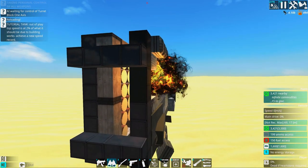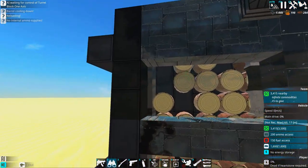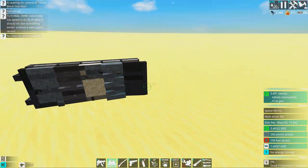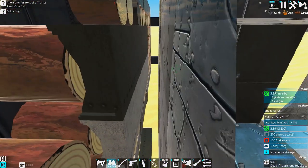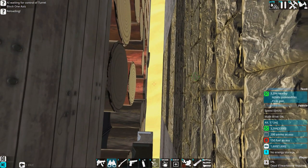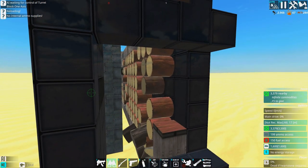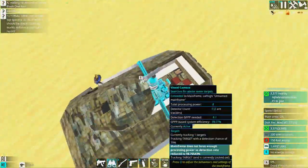High explosive squash head - HESH - basically uses the armor against you. You can see the damaged block behind there. When we shoot through, you can see in the next shot it spawns fragments behind it. What it basically does is create an explosion at the surface of the armor and then spews fragments from the armor itself to behind it. When we shoot the heavy armor, the fragments are real dangerous and can even damage the heavy armor behind it a little bit.